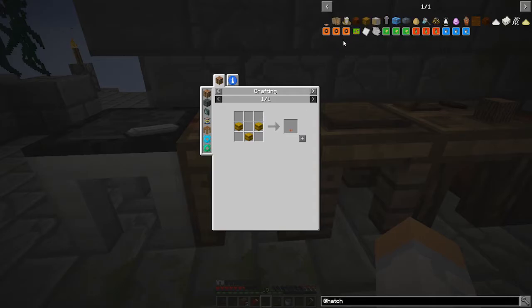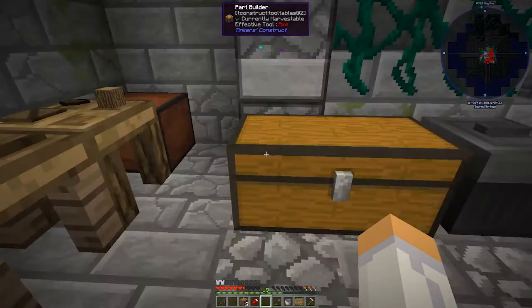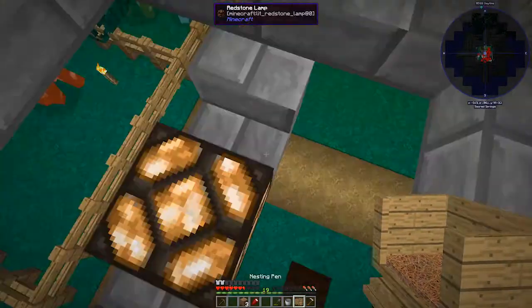If you put a glowstone or redstone lamp on top of the nesting box it actually speeds up the hatching. So this nesting pin takes three hay bales, and hay bales take nine wheat each, so we're going to need to make quite a few. Let's go ahead and make one.